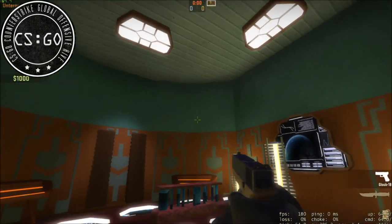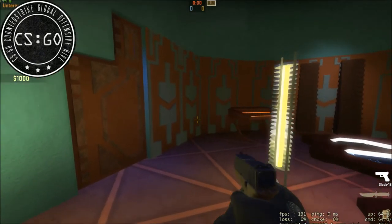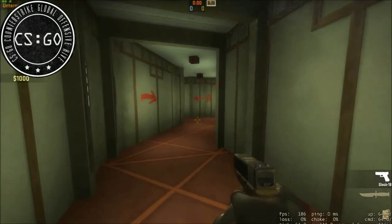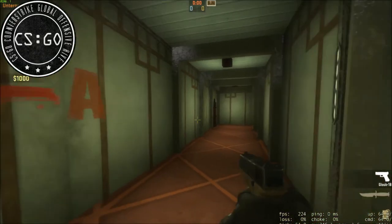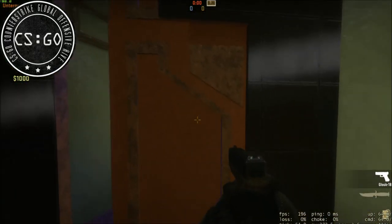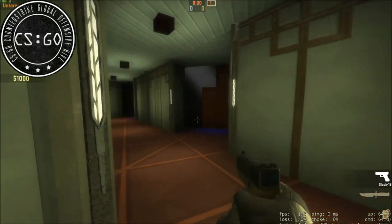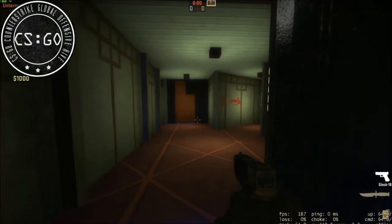Das hier ist ein Forschungsraum von Atlantis, der hat jetzt eigentlich keine große Bedeutung, dient aber auch als Spawnpunkt für Terroristen und CTs. Wir gehen jetzt in Richtung A, wo sich die Energieversorgung von Atlantis befindet. Die meisten wissen, was die Energiequelle von Atlantis ist – und das zeige ich euch jetzt mal.